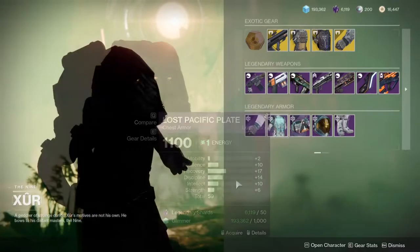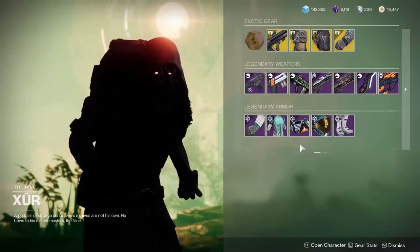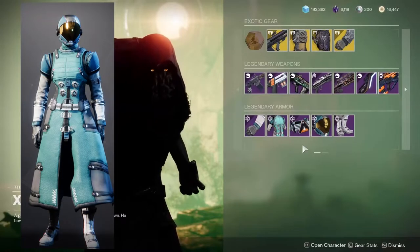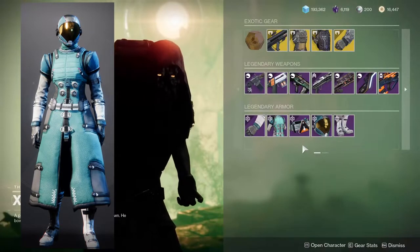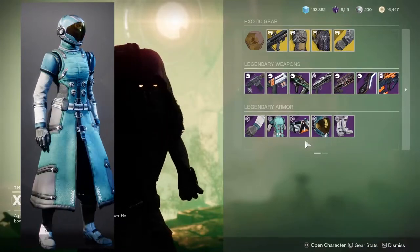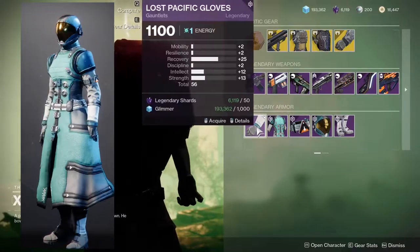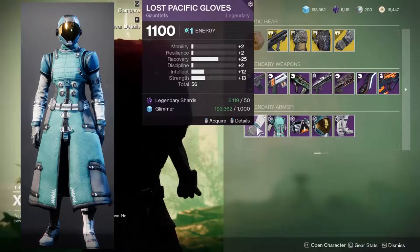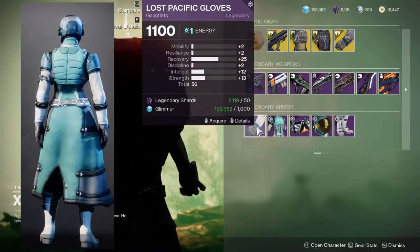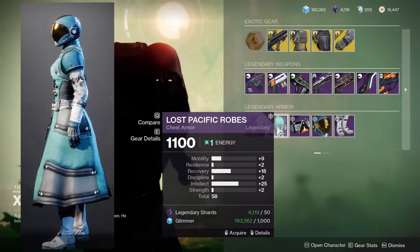For Warlocks, they also have a pretty good armor set. I think the only really viable piece look-wise is the helmet — unfortunately everything else is either boring or basic, maybe the chest piece if you're going for a specific look. As for the stats, we're looking at 25 recovery for the arms, which is actually pretty good. If you put an intellect mod on that it's 22, so 25 and 22 — that's pretty good. The other arms are 18, 18, and 25.